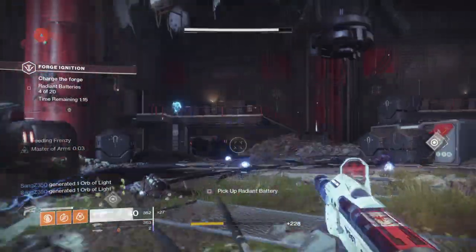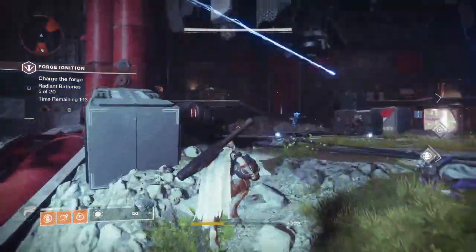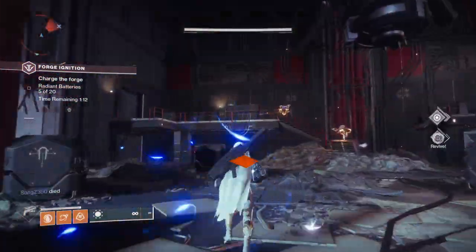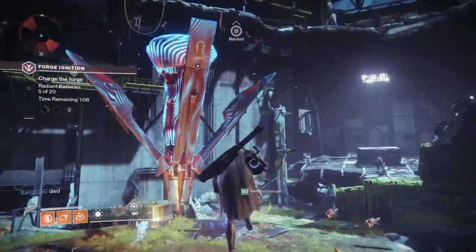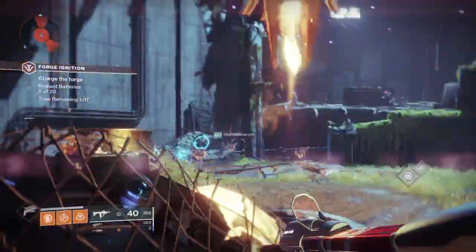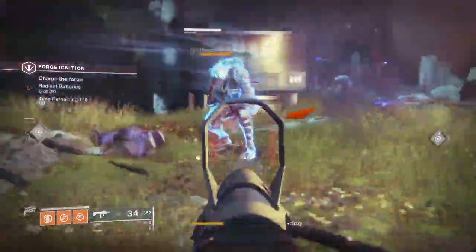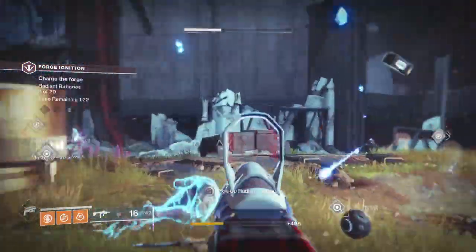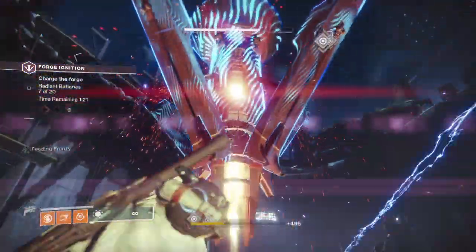Here's a tutorial on how to get the Black Jotun, the exotic fusion grenade launcher. What we need to do is basically play the Bergusia Forge, and you get the powerful weapon frame from it.